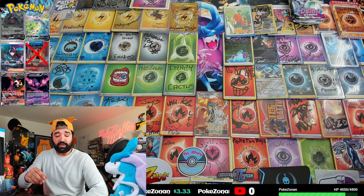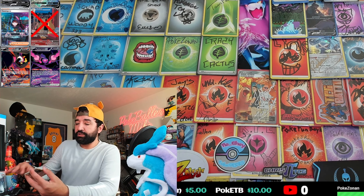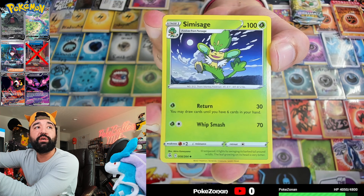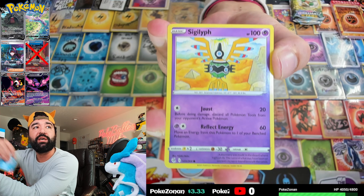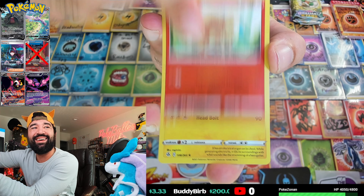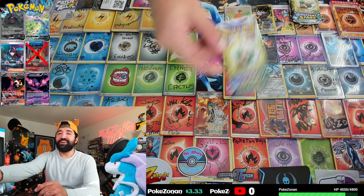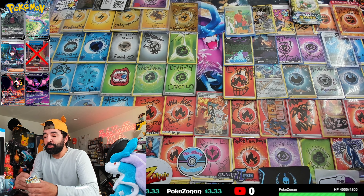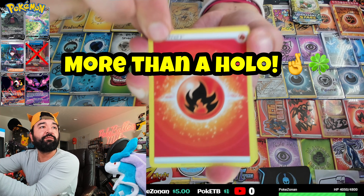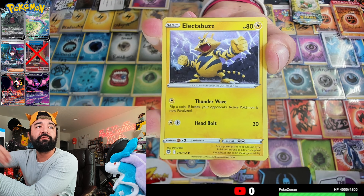We'll start with Fusion Strike, then Brilliant Stars, and finish with Chilling Reign — maybe we can pull a Blaziken or something. First pack, Fusion Strike: we want an alt art — a Gengar would be sweet. We got a Toxtricity hollow on our first pack of Fusion Strike, we'll take it. Next up, Brilliant Stars: fire for fire pulls — Clefairy, Grimer, Bidoof, Electabuzz... nothing special so far.